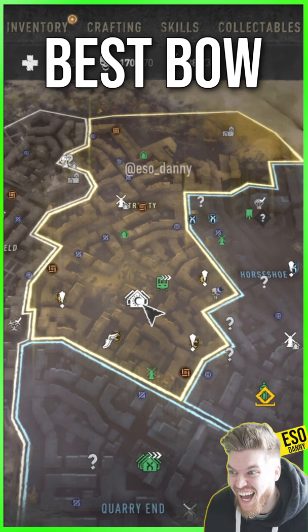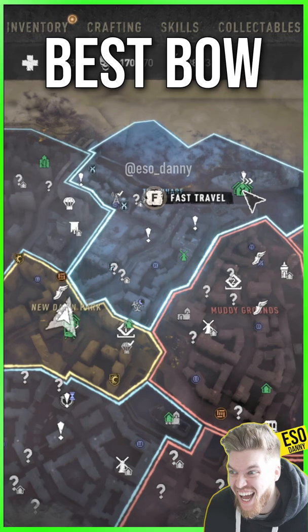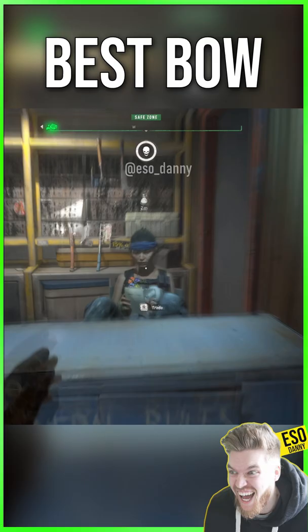First, you need to come to any trading post in the game which has a trader, like the Bazaar at the start of the game, or the Fisheye Canteen, or PK Boat Base here on the map. It has a chance to spawn at all of them, as you'll see.